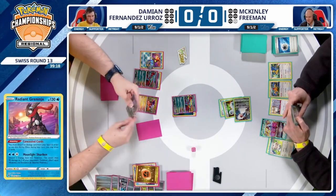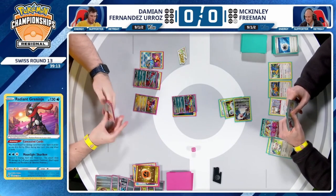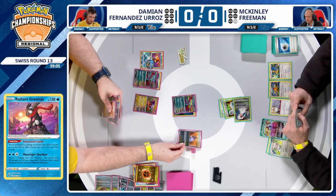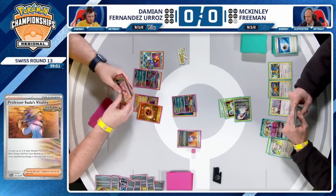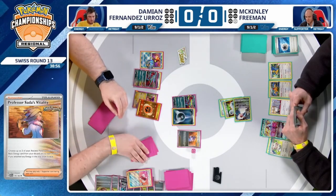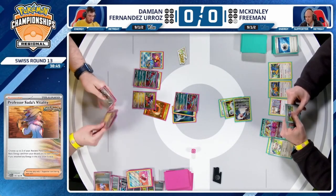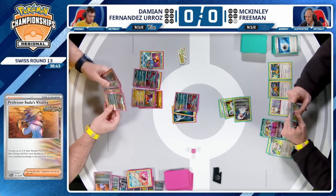Concealed Cards is going to get rid of that last Fighting Energy — so it's all up to the supporters for right now. Have not seen the energy attachment for the turn, but also haven't seen the supporter. And that's what Sada's all about in this spot — get that Dark Energy to the active Pokémon. We already see upwards of nine Ancient Cards in the discard. Make it ten with this Sada — you clearly have that knockout already lined up on Snorlax. Three more Ancient Cards to the hand, but has the knockout already with plenty of Ancient Cards in the discard.